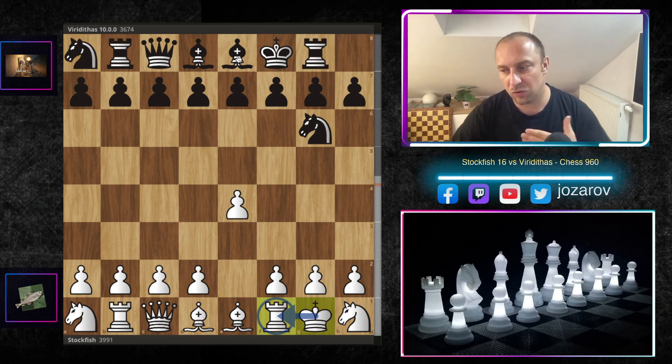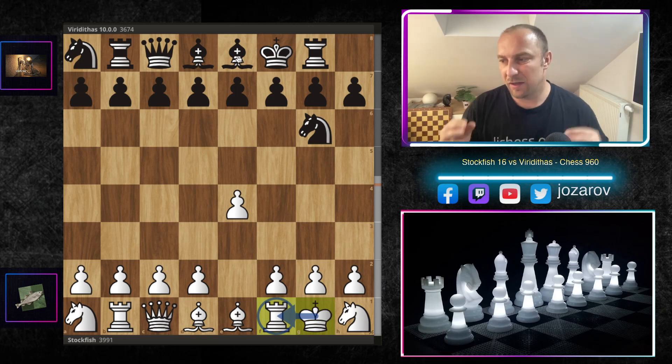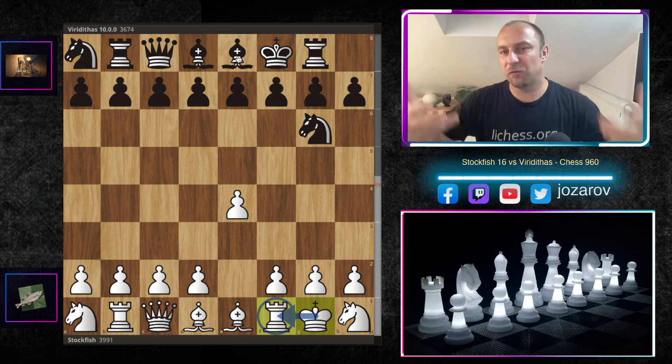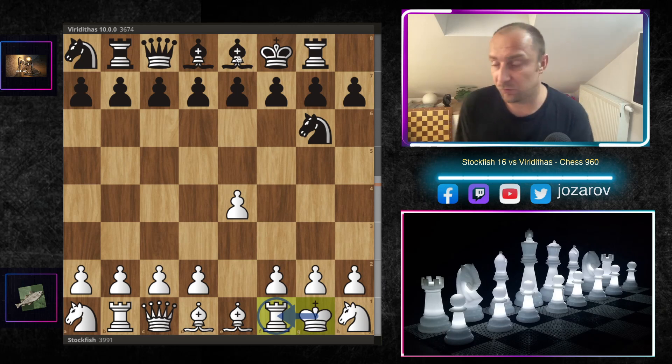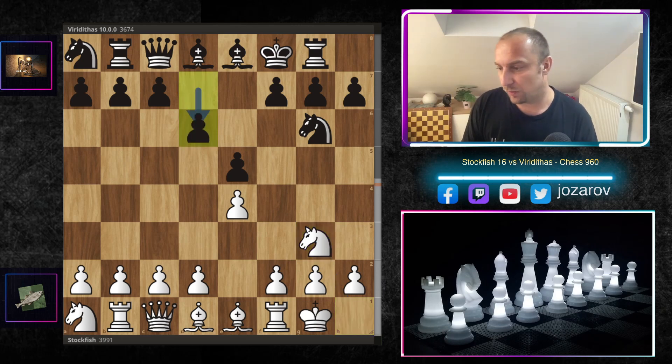That's why I like Fisher Random Chess — it forces you to improve your position. I also like positions where there's the immediate opportunity to secure the king by castling, because if the kings are in strange positions, there are simply too many attacking motifs and the game becomes too favorable for white. In this position, black can also castle kingside and have a solid king.